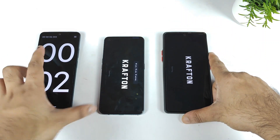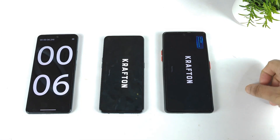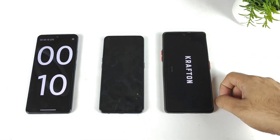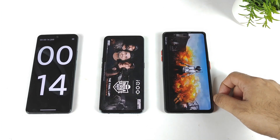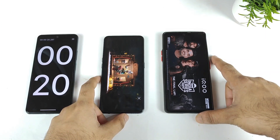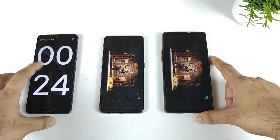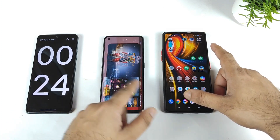Now we should be able to see the final answers. The loading speeds again — Realme GT is quite faster at this moment, 18 to 19 seconds only, and POCO F3 GT took about 24 seconds. Thank you friends for watching this quick comparison between these both phones on opening speeds.